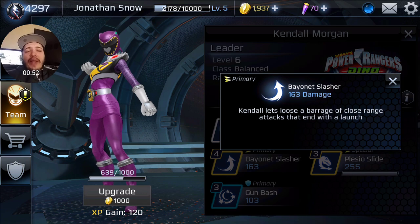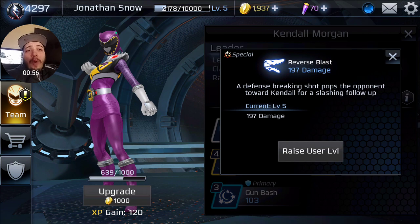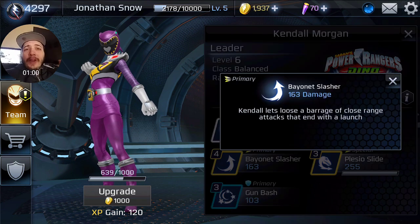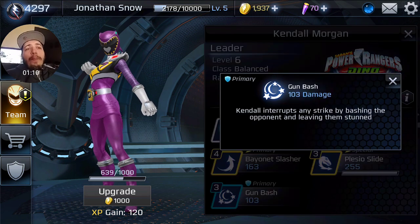Bayonet Slasher — this is a very close-up move that does about four or five hits. It does launch, which is great because it can combo with Reverse Blast, which is her breaker. But Bayonet Slasher is a very close-range move. I kind of don't like it — very high chance to get blocked as well.